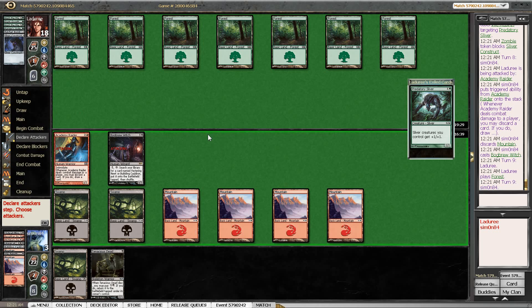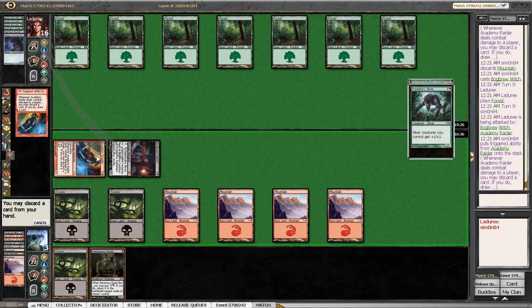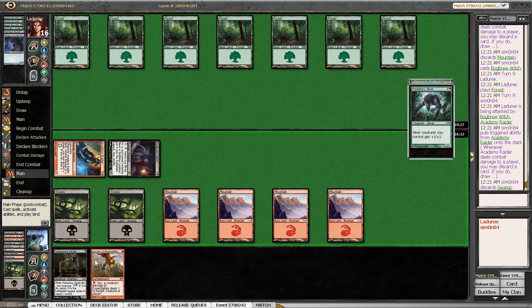Tenacious Dead is a great draw. Too bad we don't have a second Cauldron. Seeing how powerful Tenacious Dead is makes me realize how good Reassembling Skeleton was — it did cost one more mana to cast, but it was just absolutely crazy good.